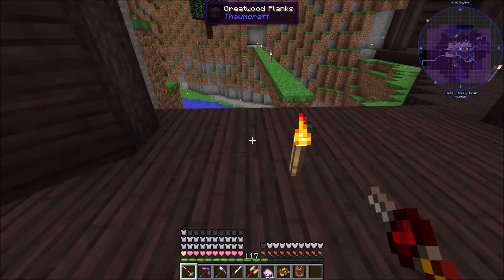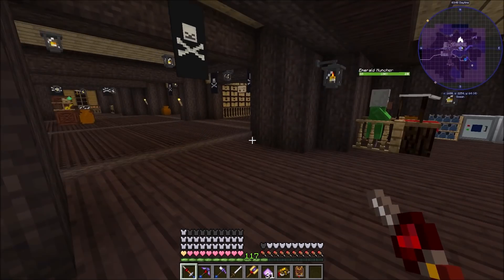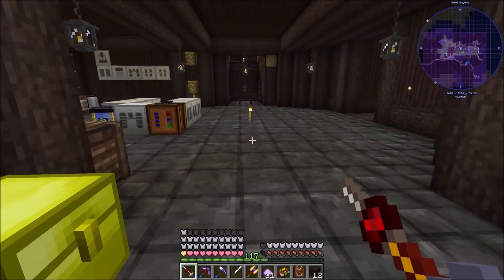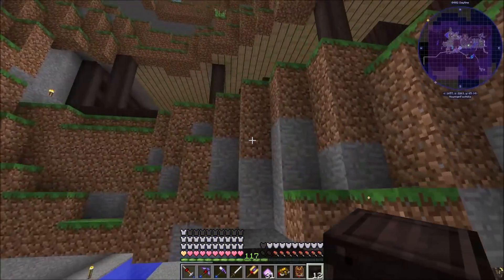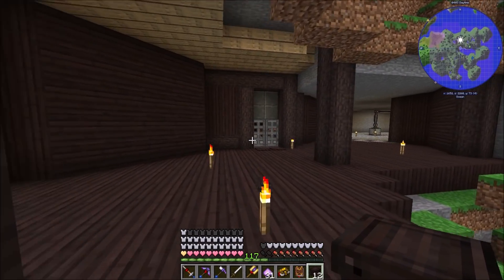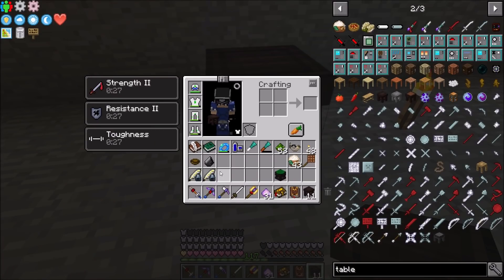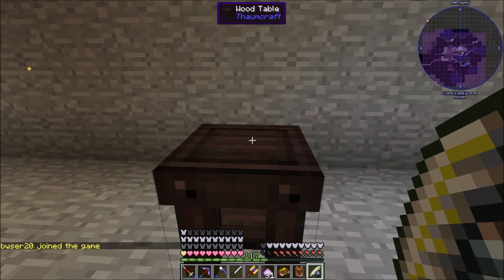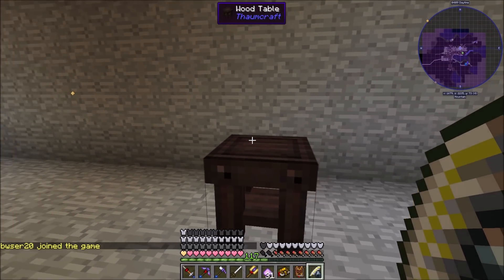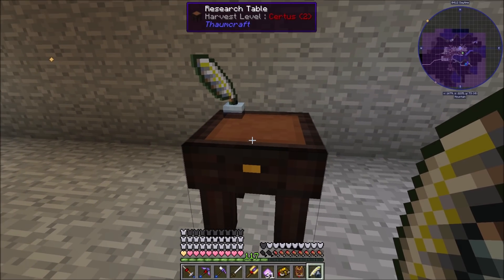We're also going to need a table - I actually have some of these made because I was going to use them for decor, but they blend in so much with the great wood I ended up not using them. I've got a bunch of wood tables from Thaumcraft right here. This stuff is going to get moved by the way - I have a Thaumcraft temporary area. We'll eventually move it but for now we're not going to do our Thaumcraft stuff in the base because it's dangerous.